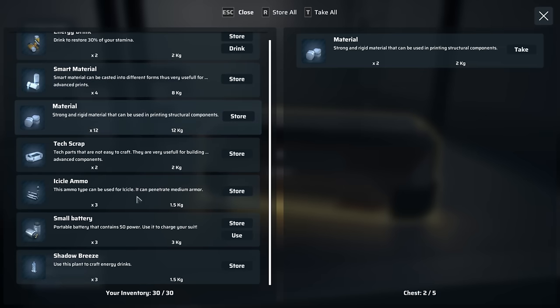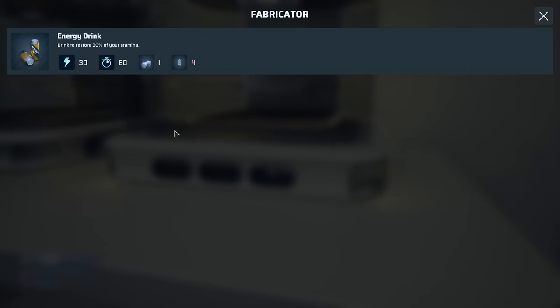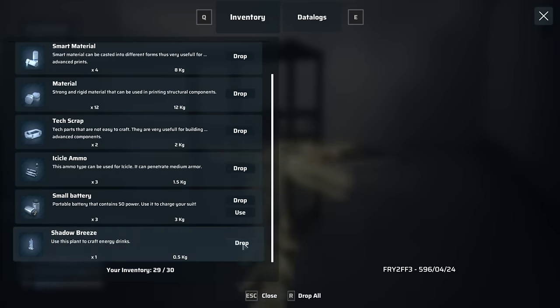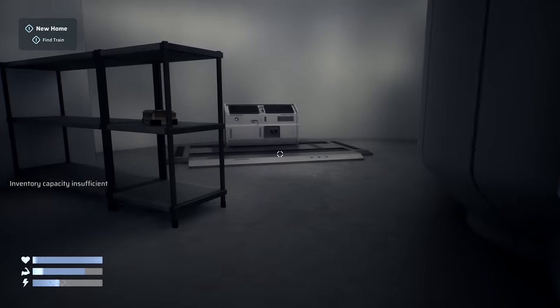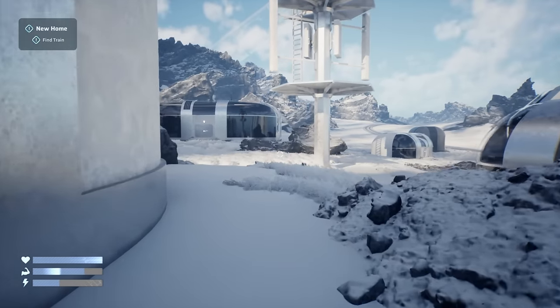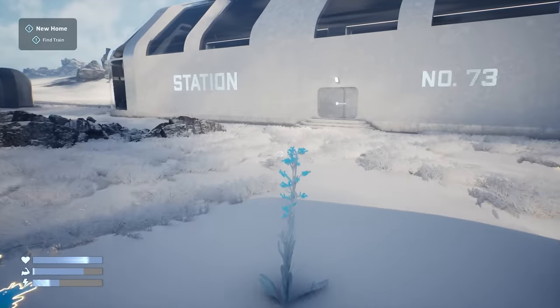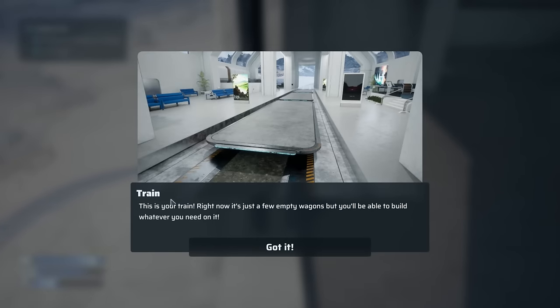Insufficient inventory. You can use this biogen to craft energy drinks — but it takes four ingredients. Should I consume one now? Let's drop some things to make room. I feel like the materials are more important. Let's run to the train and see if we get any storage. There's the drone — he wants to kill us. I wonder if those other buildings have more dynamos. I want to collect all the stuff here.